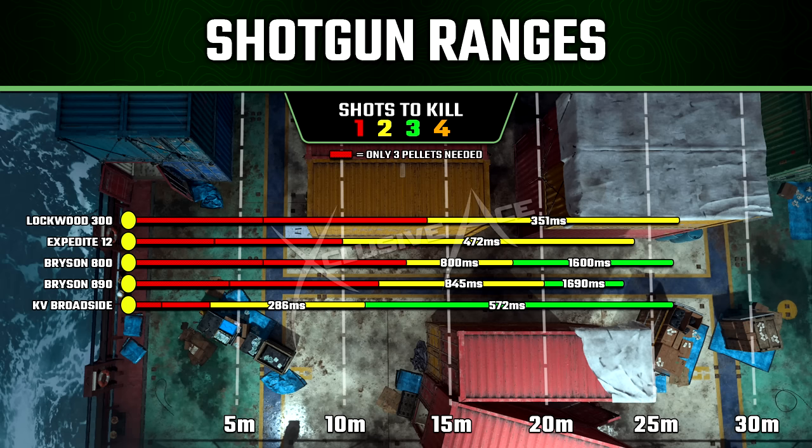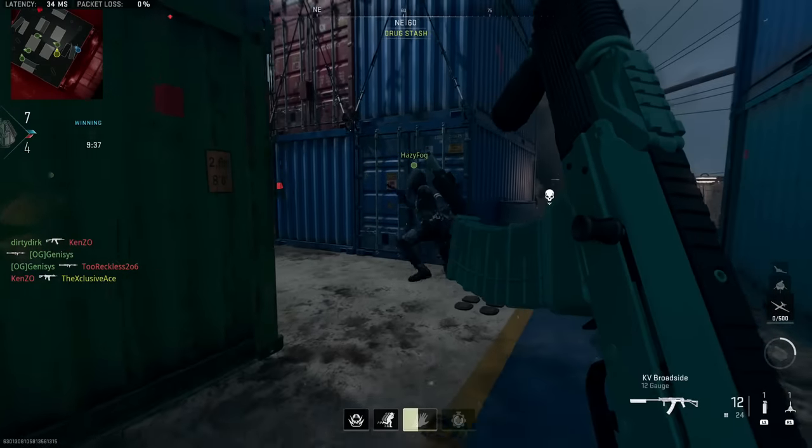It's worth noting when reading this chart: the first damage range shown in red with dots in the background is the range at which you're almost guaranteed a one-shot kill as long as you're hitting at least about three pellets. Anything beyond that, you have to ensure you're hitting as many pellets as possible. So this doesn't give the greatest impression of the KV Broadside.